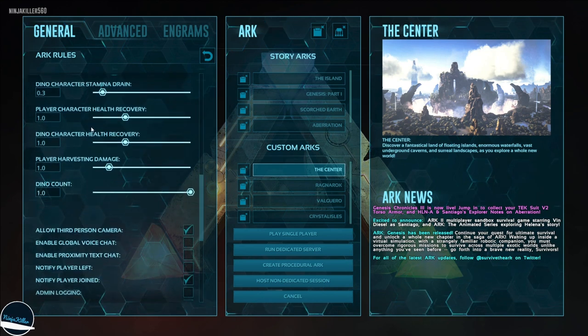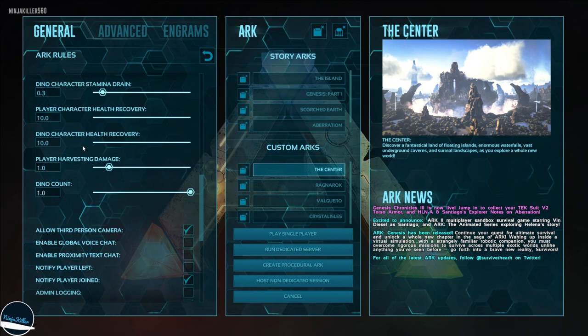Moving on to health recovery, I like to set this to 10 so that both myself and my creatures heal a lot faster, especially after a difficult battle.